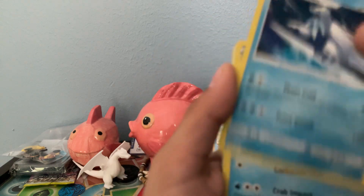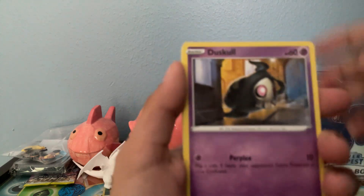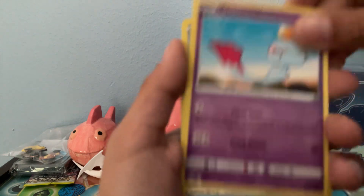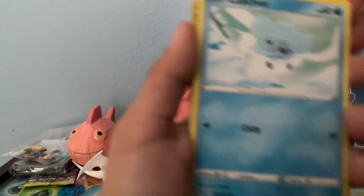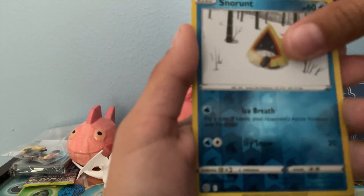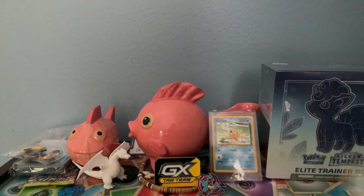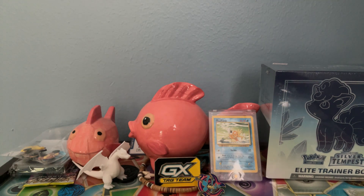Morgan. Beartick. Crudunt. Duskill. Grimer. Shinx. Chimico. Cubchoo. Snorunt. Tortura — I'll take it! We got a rainbow on our first pack, we don't need that much more.